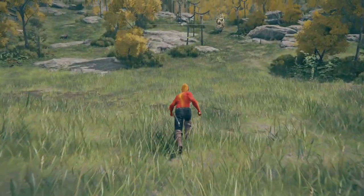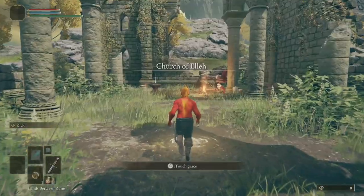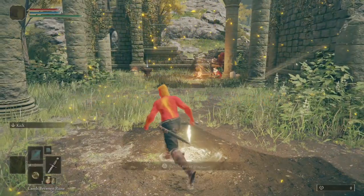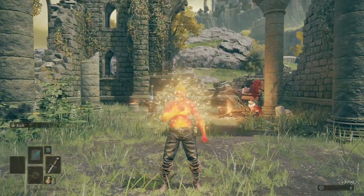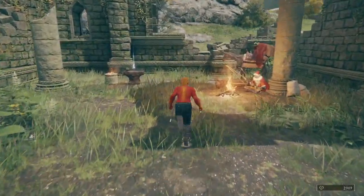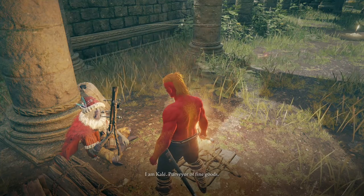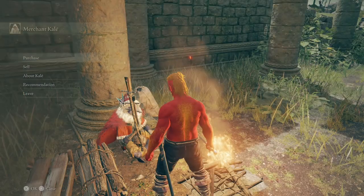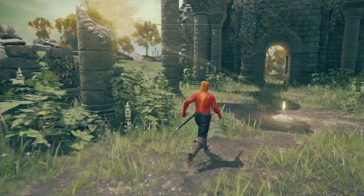We're gonna run past this ugly — actually veer left and run up to the Church of Elleh. We've come to the Church of Elleh. You see the nice merchant man over there. What we want to do is crack our Lands Between Rune just so we can get some money — 3,000 runes out of nowhere. From this guy we want to buy a torch. And that's about it. Now onward and upward to get Torrent the Horse.